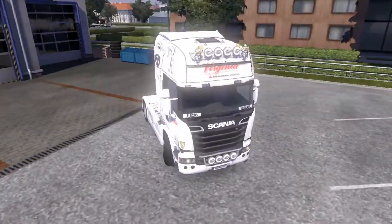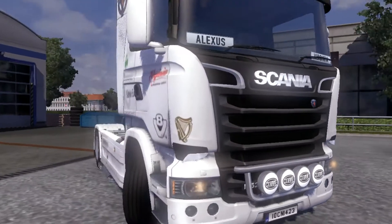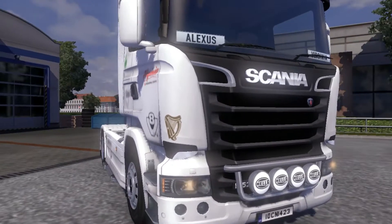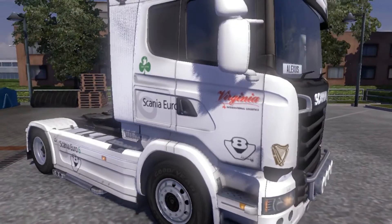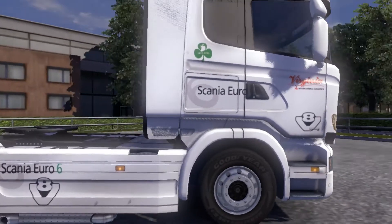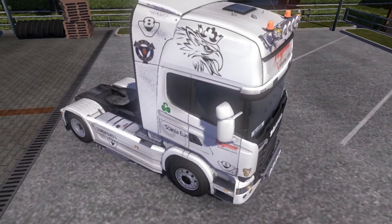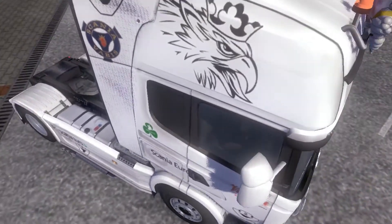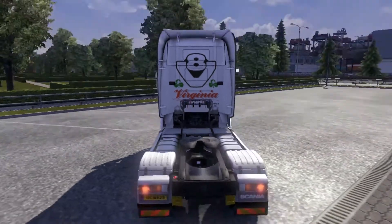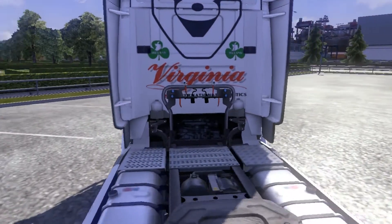On the top we have the usual Virginia International Logistics branding that we usually see on all of our trucks. Moving down, we have these really nicely placed harps which symbolise Ireland — being an Irish company, that's quite important. Round the side we have the Virginia Logistics V8 badge, the Scania Euro 6, an Irish flag with a cloverleaf, and Scania Euro 6 V8 on the side skirts. Up the top we have the Scania Griffin V8 badge and the Scania V8 badge. Around the back — this is a bit I'm proud of — we have the V8 badge imprinted with two Irish cloverleafs and Virginia International Logistics.